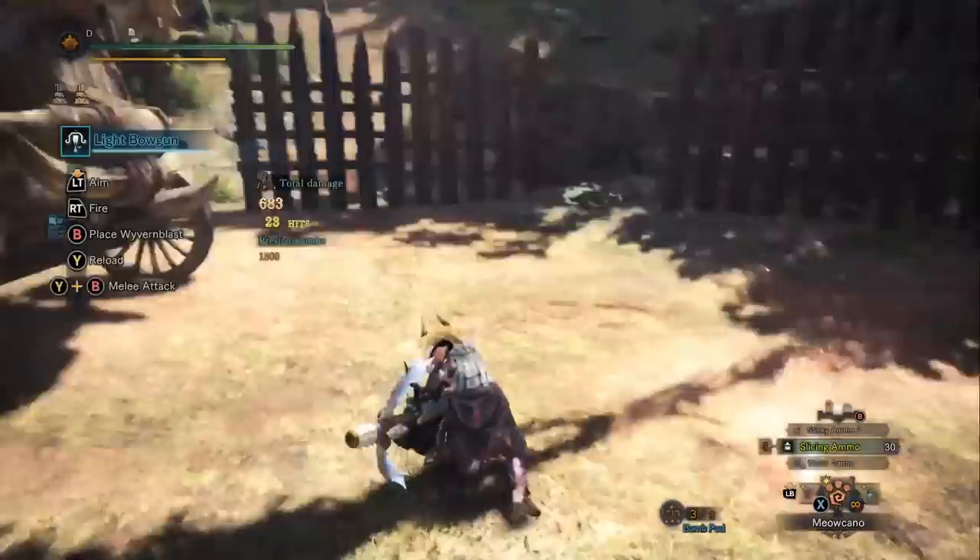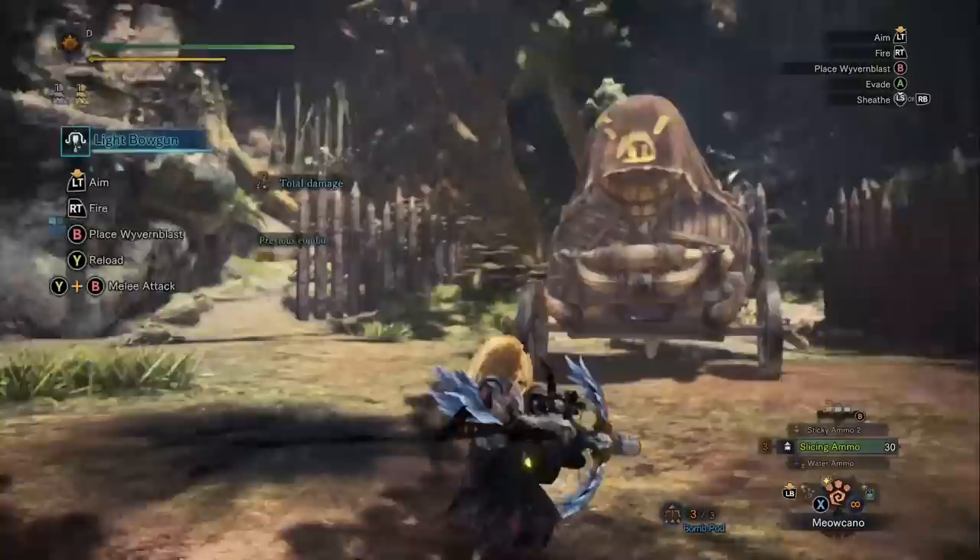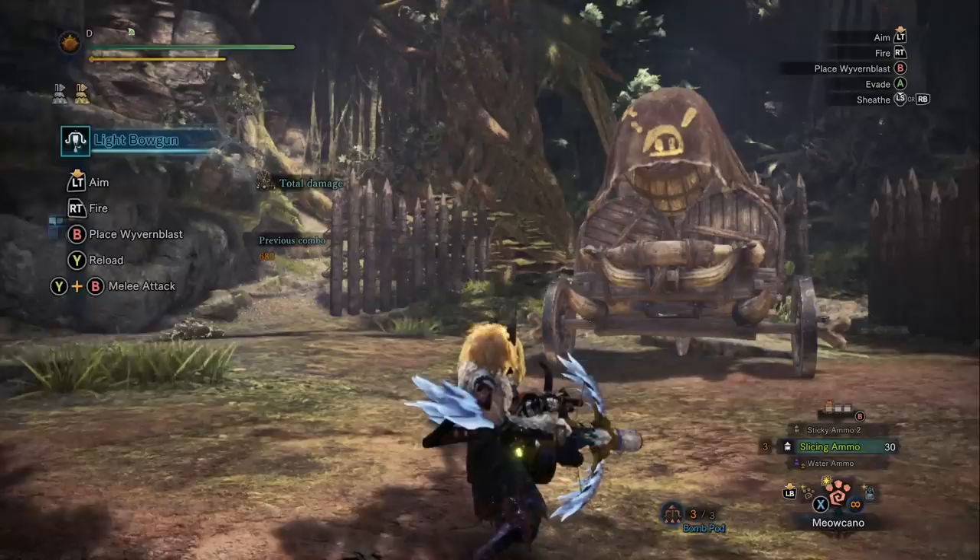On the heavy bowgun, you get Wyvern Snipe and Wyvern Heart ammo - those are two very different special ammo types compared to the light bowgun.